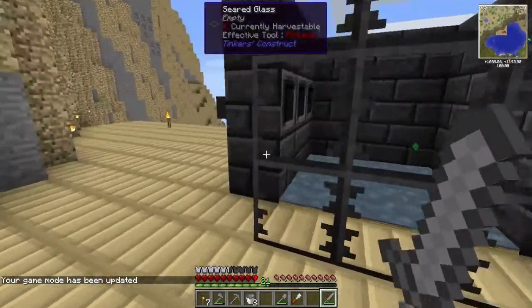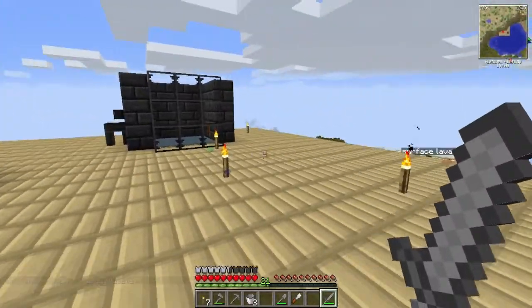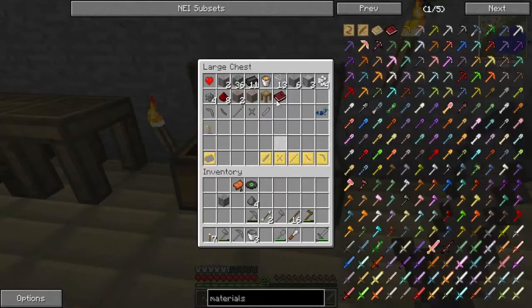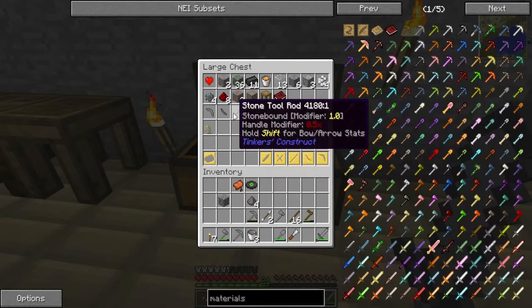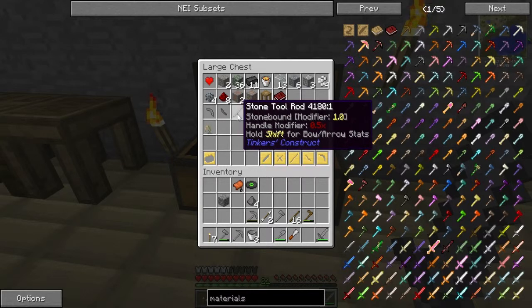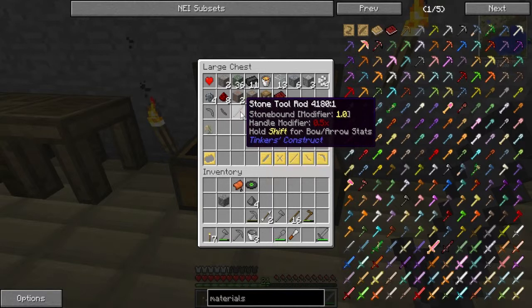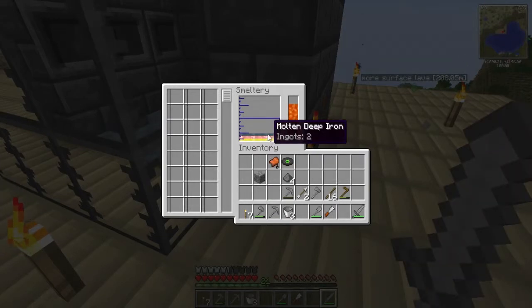It makes a lot more sense now I've had a chance to look at the wiki. We need to do a few different things: first off, the tool binding wants to be made out of paper - that means we can add the modifiers from the mossy cobblestone to make it auto-repair. The handle modifier is a durability modifier, so we want something over 1.0 rather than 0-something, because that will reduce the overall durability.